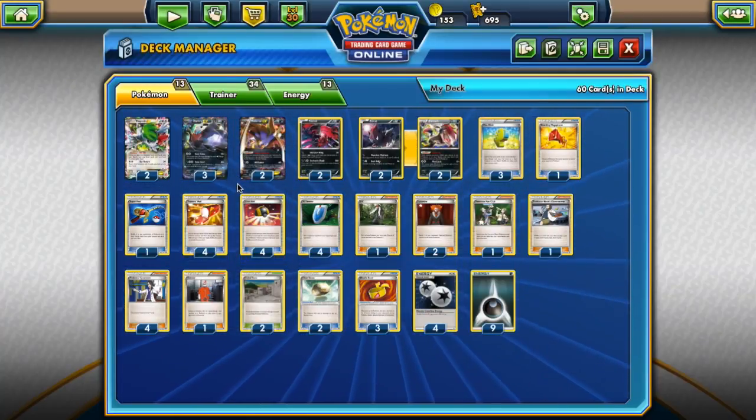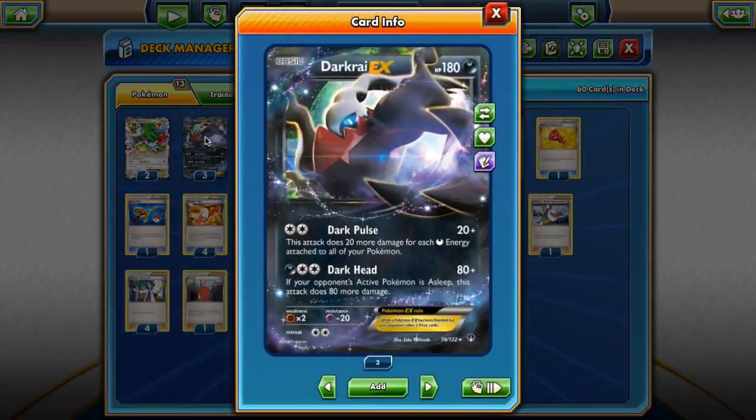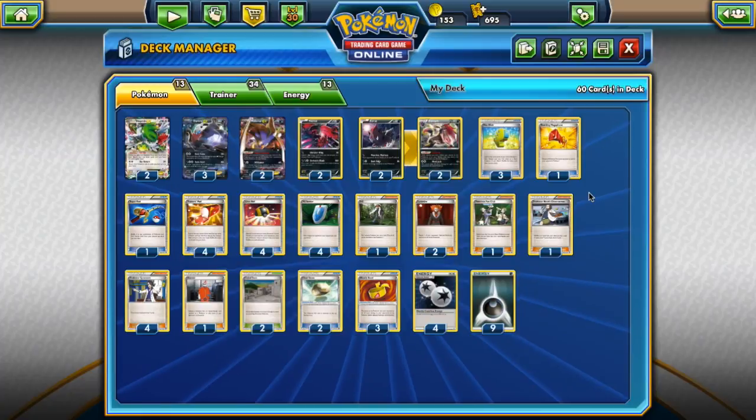We can attach energy to a Darkrai EX, then play the energy from our hand into Malamar EX to put the opponent to sleep, and attack with Darkrai on the same turn — that's super good. We kind of have to find a different way to fill up our Darkrai, and Max Elixir is really good in that regard. I'm only playing three; the deck is kind of stuffed right now — this is a rough draft.